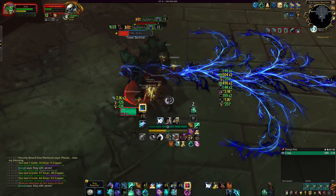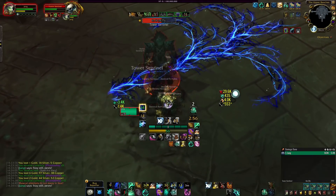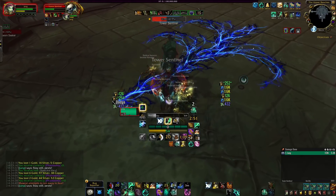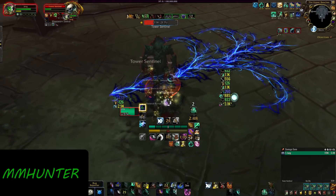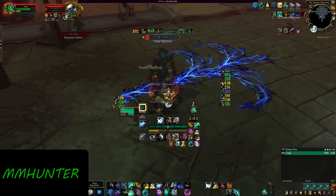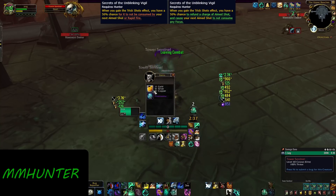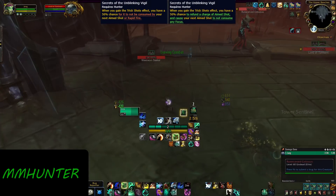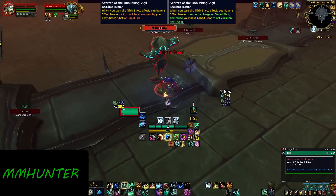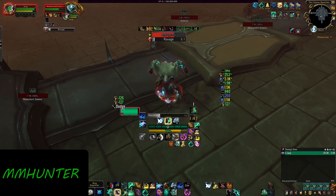Let's get going with our most nerfed specs. We are going to start with the specs in order of magnitude of nerfs — specs that have been nerfed quite a bit, but we're going to start with the light ones. The first one in line is going to be Marksmanship Hunter. Marksmanship Hunter has gotten a few buffs throughout this entire month. The Secrets of the Unblinking Vigil legendary has been strengthened when it comes to single target and priority damage on the primary target.